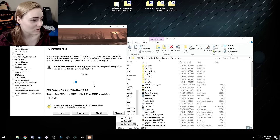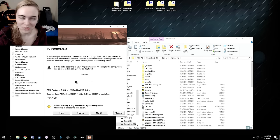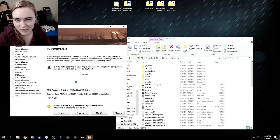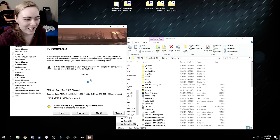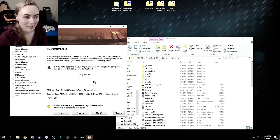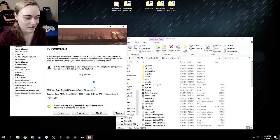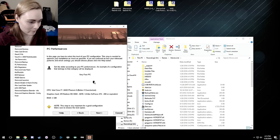That took forever, but now it's done and we're on to the next part of the install, which lets you choose what kind of PC you have. This changes some of the configuration options that the installer will automatically apply. If you have anything modern, pick the fast or very fast option. I'm going to pick very fast because that worked fine for me. If you're not sure but have a decent PC, pick fast PC.